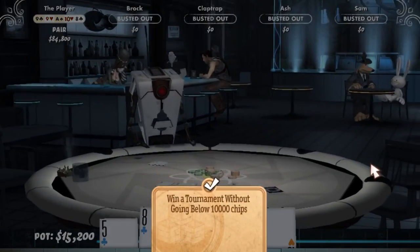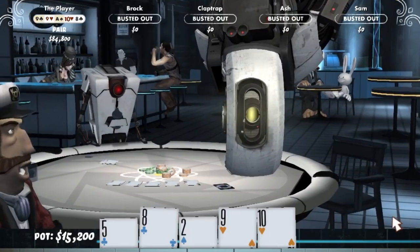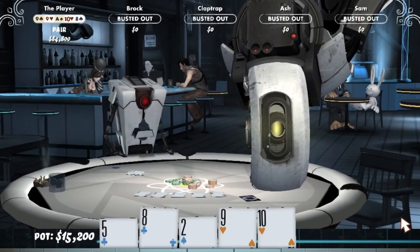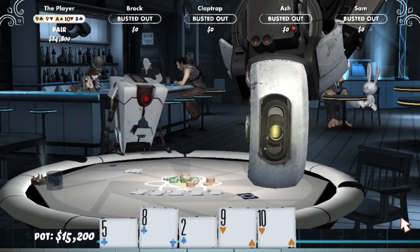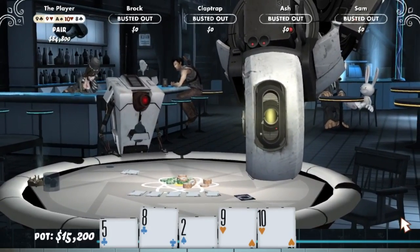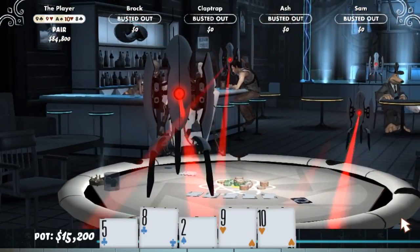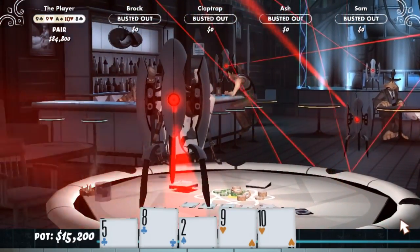Claptrap has a pair of twos and the player has a pair of nines. The player wins tonight's tournament! GLaDOS: 'I bet you think you're pretty clever, don't you? But consider your competition: a steroid freak with rage issues, a horny robot, a half-wooded cripple, and a dog. And even then you needed luck to win — lots and lots of luck. I wonder how you'd do under less favorable conditions. Just kidding. I would never kill you. In public.'